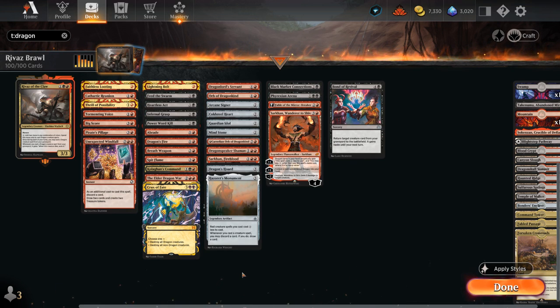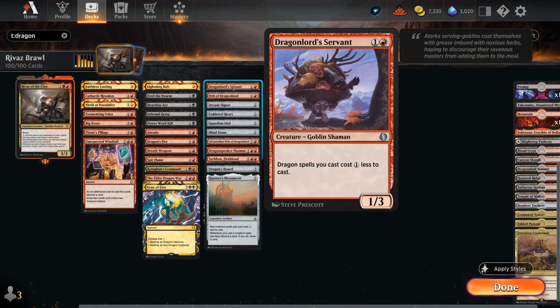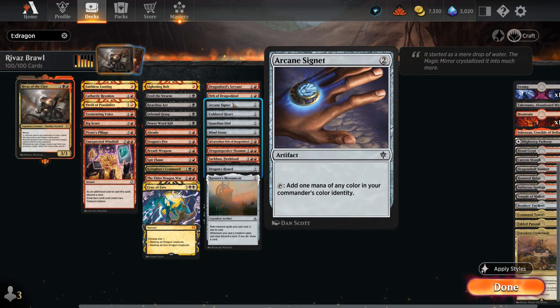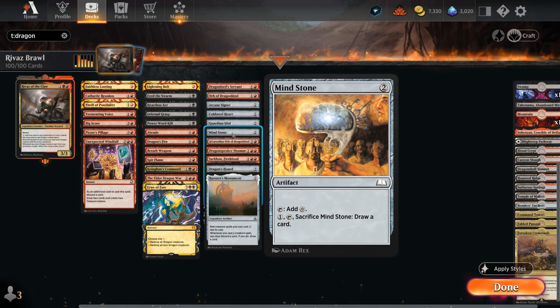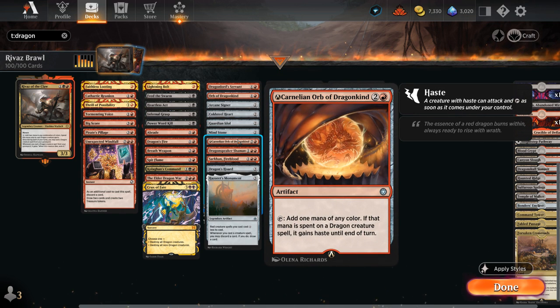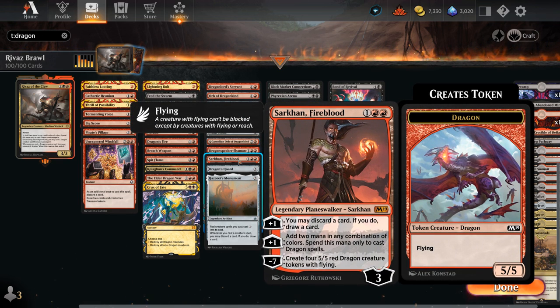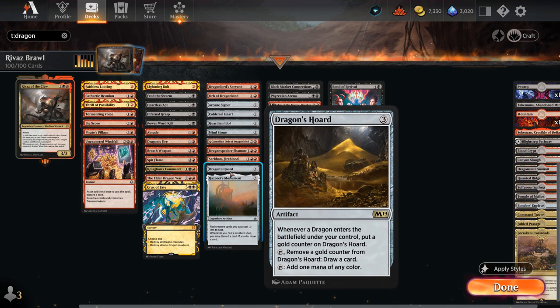For additional mana acceleration, at 2 mana Dragonlord's Servant gives our dragons a 1-mana discount. Orb of Dragonkind can help us cast our dragons and later be sacrificed to find a dragon in the top 7 cards of our library. We've also got Arcane Signet, Commander's Sphere, Guardian Idol, and Mind Stone as 2-mana ramp artifacts. At 3 mana there's another Orb of Dragonkind that also gives our creature Haste if we use the mana to cast it. Dragonspeaker Shaman at 3 mana gives us a 2-mana discount on all our dragons — very similar to Rivas. Sarkhan Fireblood can make 2 mana to help cast dragons and can also loot, giving it great overlap with our looting effects. Dragon Hoard provides card advantage by removing gold counters received when a dragon enters under our control. And Hazoret's Monument gives our red creatures a discount — most of our dragons are red — and whenever we cast a creature spell we can discard a card and draw a card, putting additional dragons in the graveyard for Rivas.